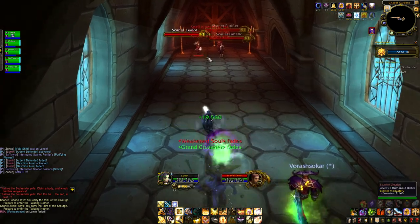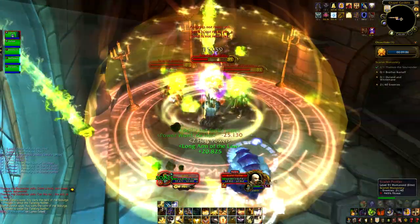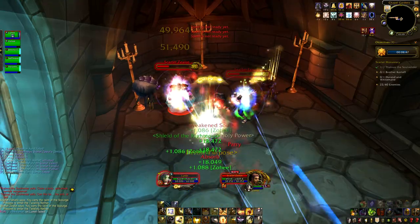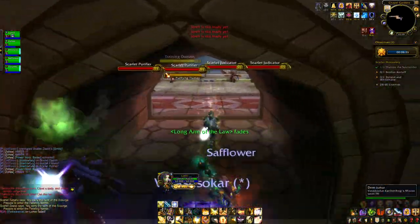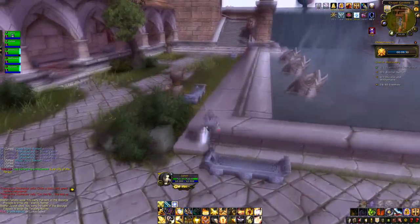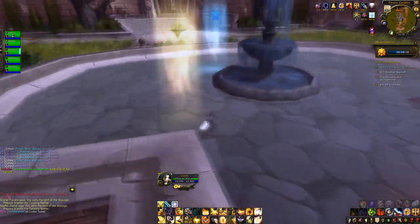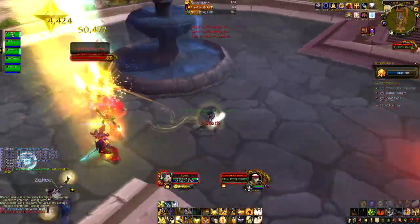We did our run a little differently from how other people do them, mainly because we didn't have a speed boost in our party. A lot of people skip the pack near this door and start their invis run right there, but we decided to kill this pack because it didn't take very long — just three mobs, and you can keep them mostly disabled and interrupted. Once they're down, we made good progress into the courtyard and only then used our invis pots to get where we needed to go. We couldn't do it without a speed boost without killing that previous pack, so we killed the pack.